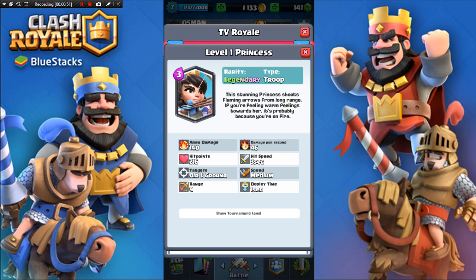It has 216 hit points, so the princess is super squishy. Like literally, one shot of arrows or one shot of lightning or zap will literally kill her. So you have to protect her very, very well or she will die — and she dies pretty fast. That does explain why she has a lot of area damage; it makes sense to lower her hit points, otherwise she'd be overpowered.